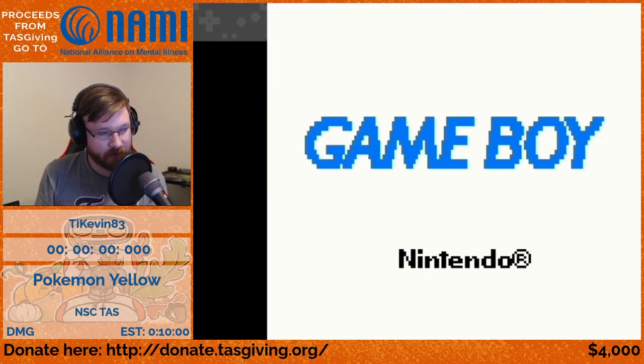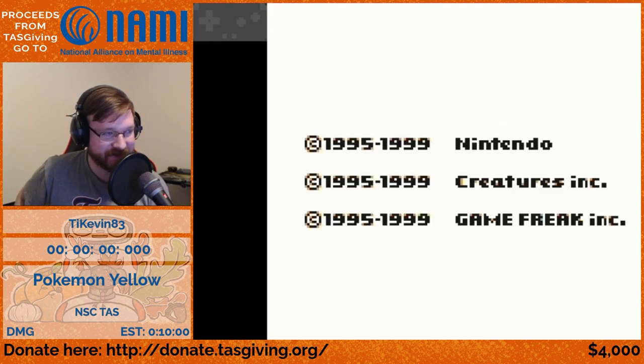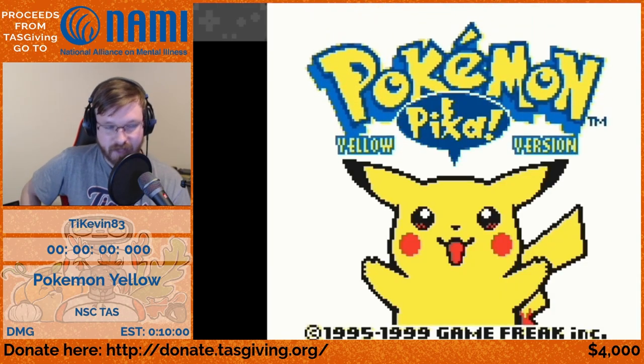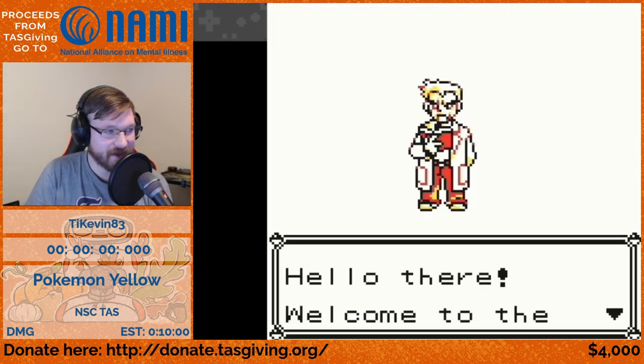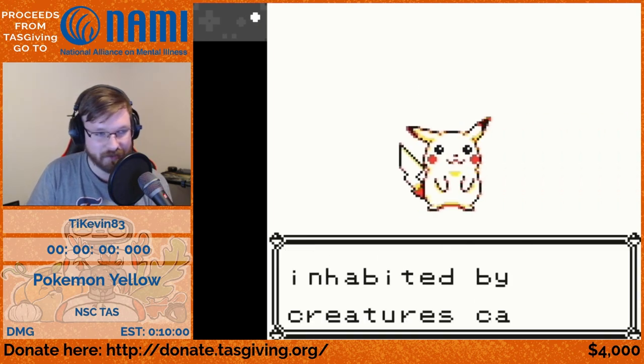We should be good with Pokemon Yellow no save corruption. About an hour and 45 minutes ago you saw Pokemon Blue no save corruption, where we avoided corrupting the save data and still beat Pokemon Blue in 10 minutes. This run is going to be actually 25 seconds faster than that run by using Pokemon Yellow instead of Blue.